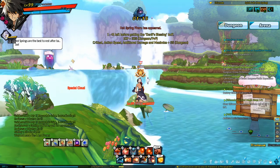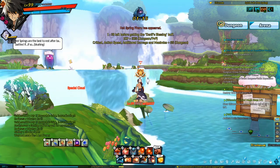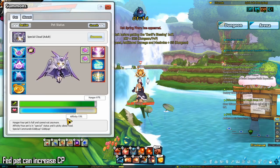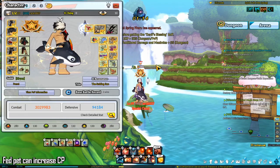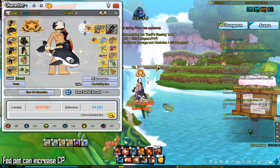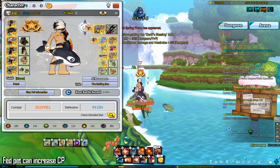If you don't have a fetch aura and want to know where to pick up drops in Rosoraid, please refer to the video linked in the description. Another reason why having a pet is nice for newer players is that if you keep your pet fed — hunger above 40% — it will increase your CP a little bit. This can be useful if you're having trouble entering a dungeon due to a CP requirement.